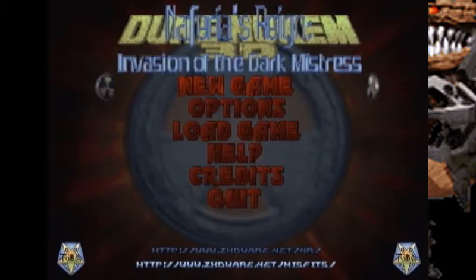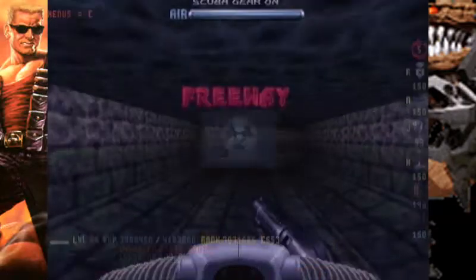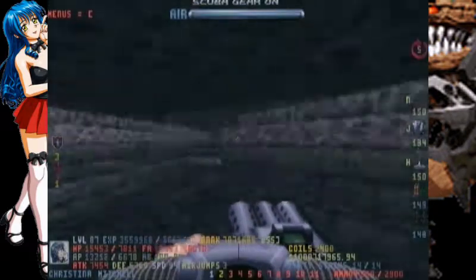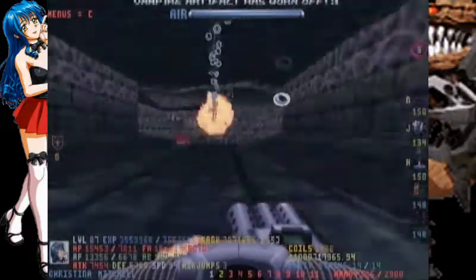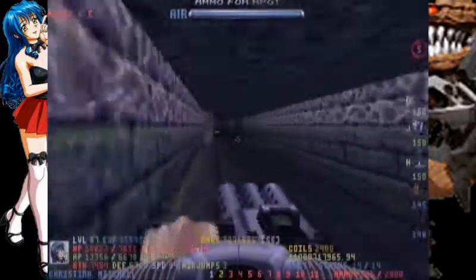Serious Cacodemon here! We're almost done with this episode of Duke Nukem III Atomic Edition in Nafiri's Reign — Invasion of the Dark Mistress! This is the second to last level of the episode, the secret level, Freeway. And of course, the boss level will follow after this.